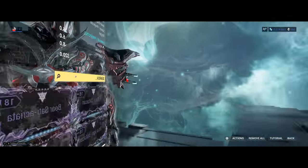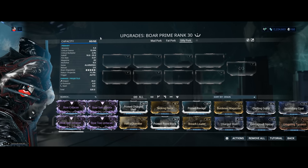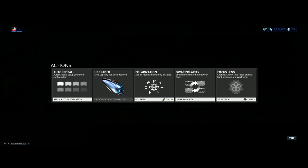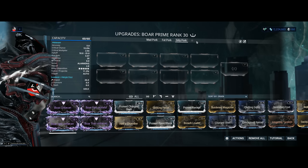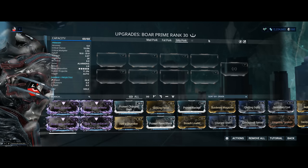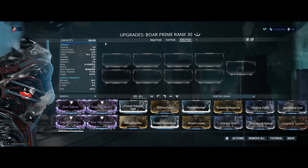Now let's hop on over to stats to see exactly what we're dealing with. Mod capacity: 60 out of 60. And if your Boar Prime has only 30 out of 30, jump into actions and install the Orokin Catalyst, which will be doubling your mod capacity. It's quite the good weapon — this one is definitely worth investing in. My weapon has been forma'd a total of seven times, but the point is you're only gonna need to forma about two to three times depending on the final build that you chose.